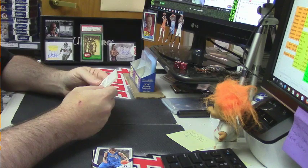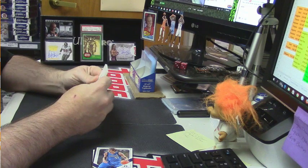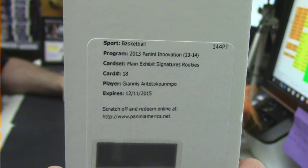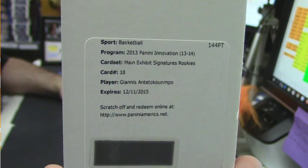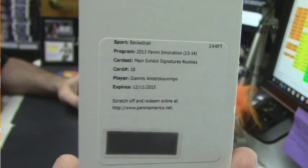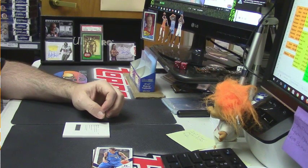What's this? 2013 Panini Innovation Main Exhibit Signatures Rookies, card number 18. Card number 18 — who's card number 18? That Giannis is. Giannis's Main Exhibit Signatures Rookies card number 18. Nice hit, blackouts. Nice hit. Thank you, blackouts. Lovely to see.